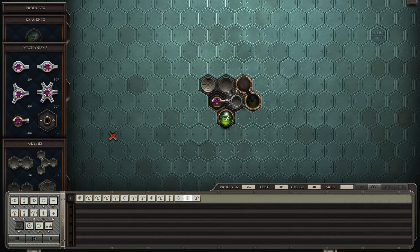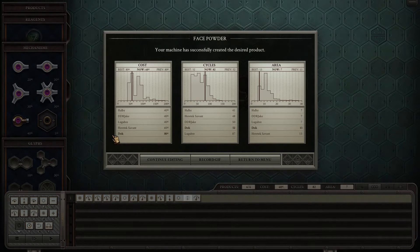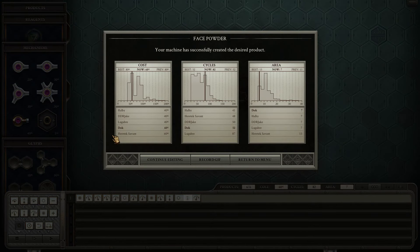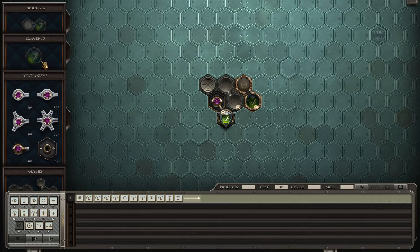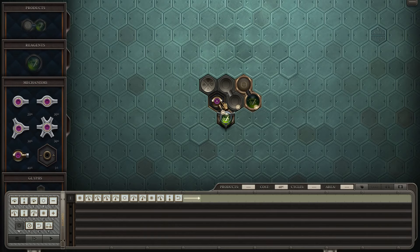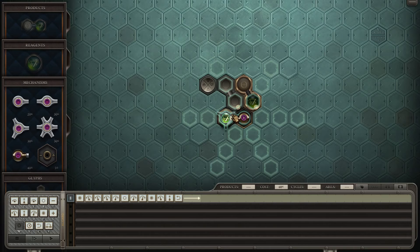Alright, that's one down — now cost and cycles. Impossible to do better area-wise since you need all of these pieces. So you can do about 40 cycles — interesting. Not surprising though, you only have one reagent, can't be wasting time with this one.